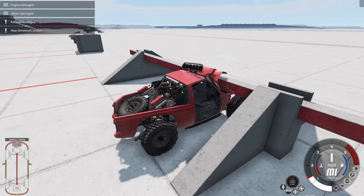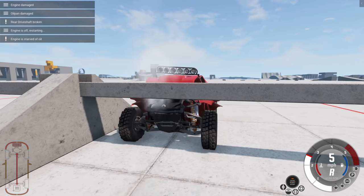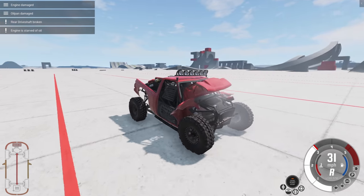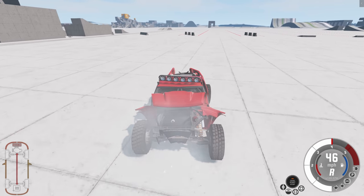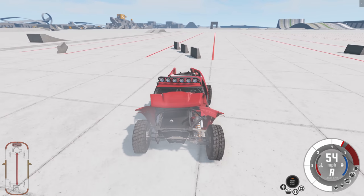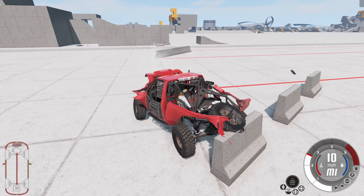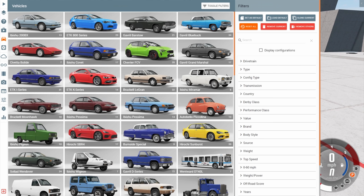Oh it doesn't fit. Rear drive shaft broken. Can we go anywhere with a front wheel drive version? Yes we can — this is my front wheel drive truck. Whatever is directly behind us at surprisingly good speeds — 50 miles per hour. Bam. The wheel is stuck. Alright, that's it for the truck, but I have a really dumb idea that we must test.